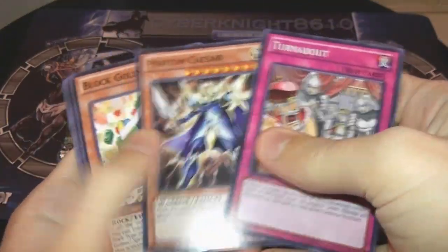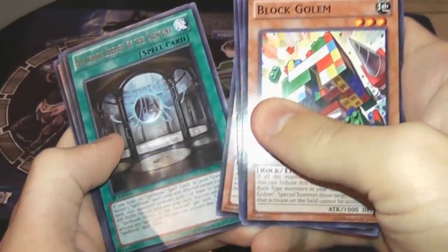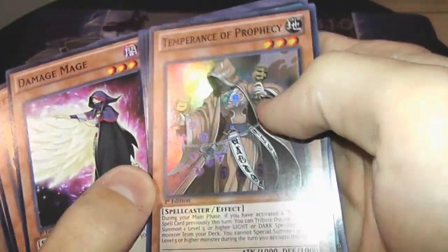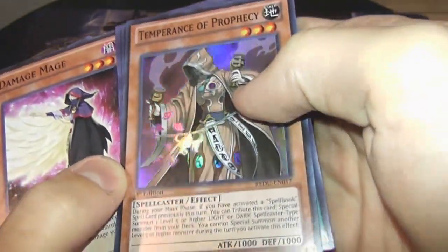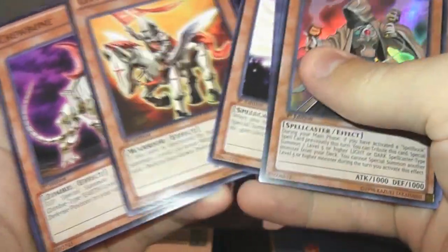Pack number two: Block Golem — so glad that that's a common. Spellbook Library of Crescent. Temperance of Prophecy — that's a super. I don't know if that's one of the main ones they need or not. Pretty cool though, I think Prophecies — there's a lot of people that like Prophecies.